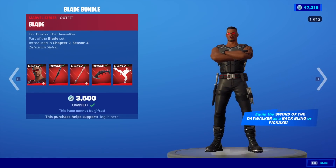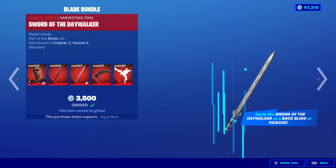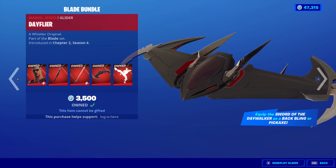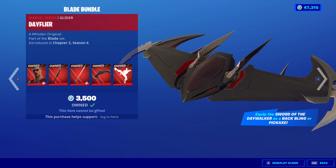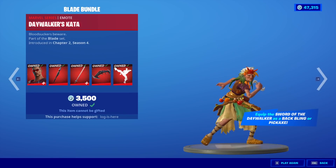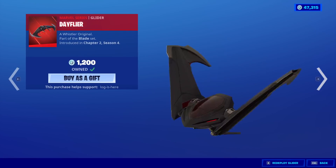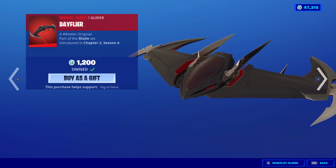We also have the Blade Bundle with the back bling Sword of the Daywalker, the Dayflyer Glider — which sounds like the oof noise from Roblox — and the Daywalker's Kata emote. If you want to buy them all separate: Blade is 2,000, the Kata is 300, and the Glider is 1,200.